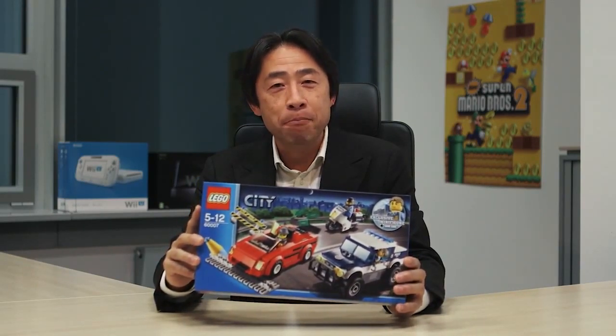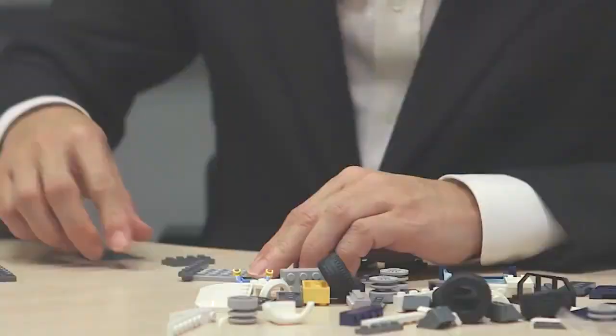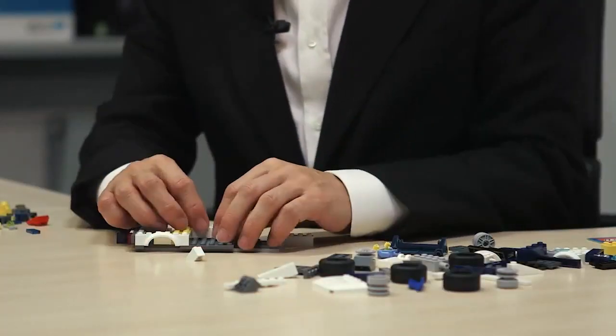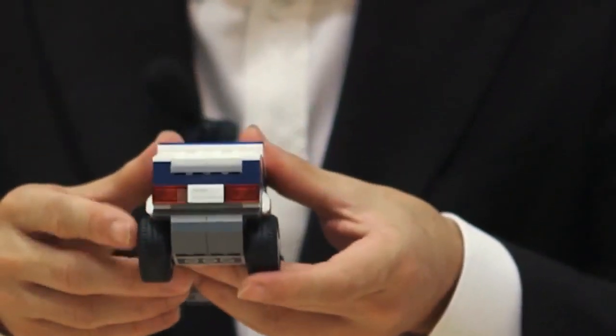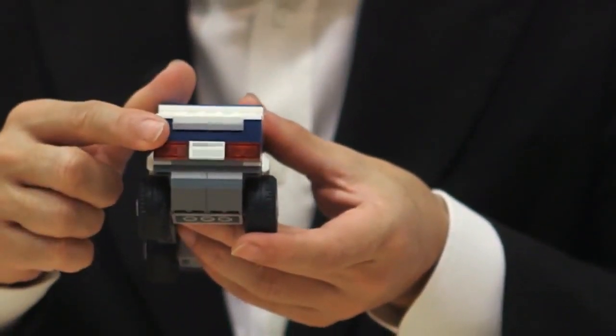Now I'm going to do my first unboxing video. As you can see, the special code can be found hidden on the car license plate. That was almost as much fun as playing video games.